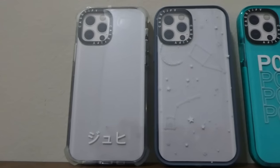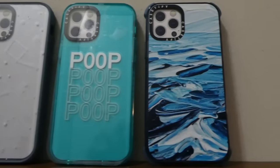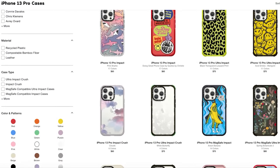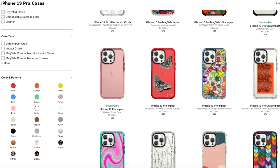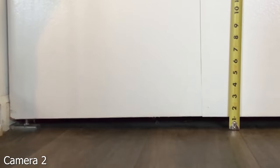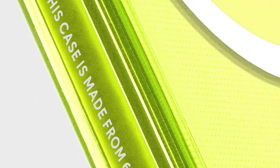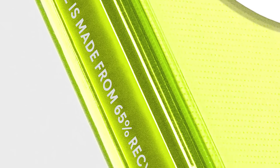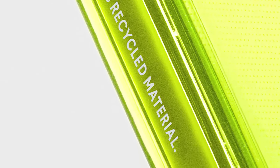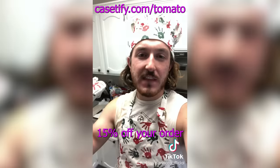Casetify sells iPhone cases with endless print options, whether you want to choose one of their curated prints or personalize your case with your favorite font and design layout. Casetify prides themselves in carrying the largest variety of phone case colors and designs to fit your every mood. Their Impact and Ultra Impact cases are lined with Chi-Tec 2.0 technology, offering drop protection of up to 9.8 feet, made of 65% recycled and plant-based materials, and are 100% BPA-free and non-toxic. Go to Casetify dot com slash tomato to get 15% off your order.